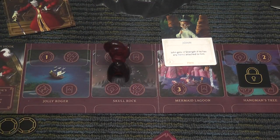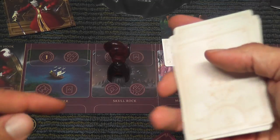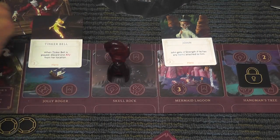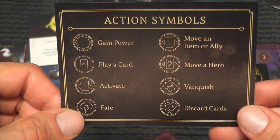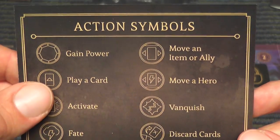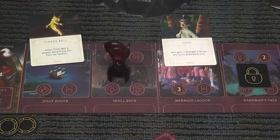The Fate action means you draw two cards from the fate deck of another player — one is discarded and one is played against that villain. So the fate action is how you get negative cards onto other people's boards. Move an item or an ally lets you reposition items or allies that need to be in a specific location to trigger certain effects. Move a hero is how you move your enemies — this is very important.